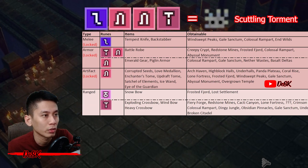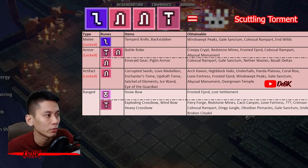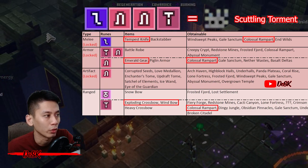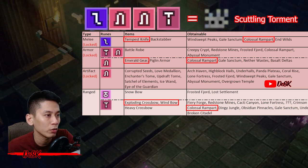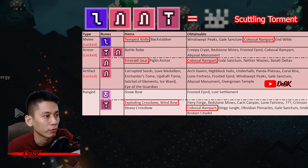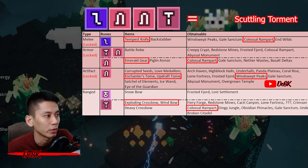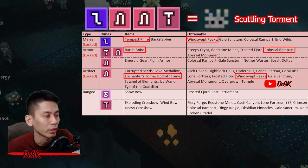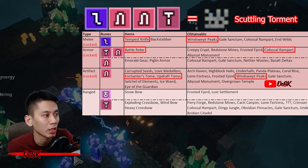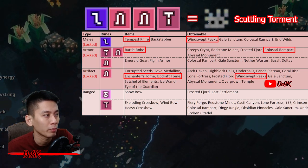You can farm anywhere listed in the table, but there is no shortcut — you'll need to run at least two missions to farm everything you need. There are two combination methods. For the first one, farm at Colossal Rampart to get Tempest Knife, Emerald Gears, Exploding Crossbow, or Wind Bolt. While farming at Colossal Rampart you may also get a better rune. Then head to Windswift Peaks to farm Enchanter Tomb or Updraft Tomb for a nine-point run. For the second method, if you got a better rune at Colossal Rampart, go straight to Windswift Peaks to farm Tempest Knife and Enchanter Tomb or Updraft Tomb. If not, go back to Colossal Rampart and farm for a better rune.